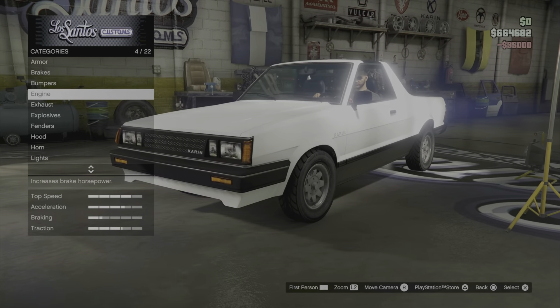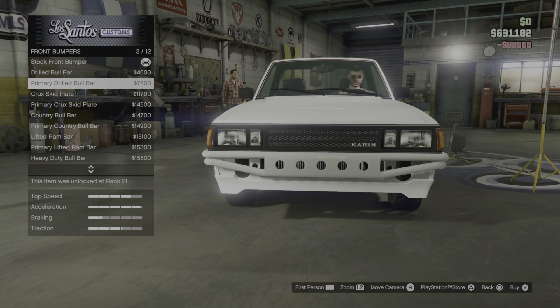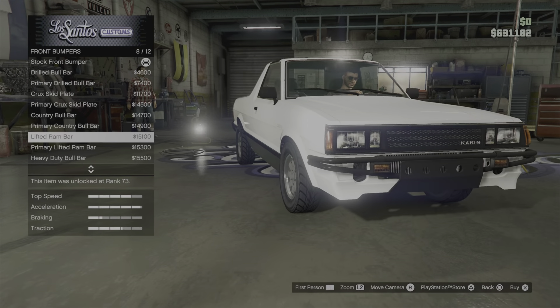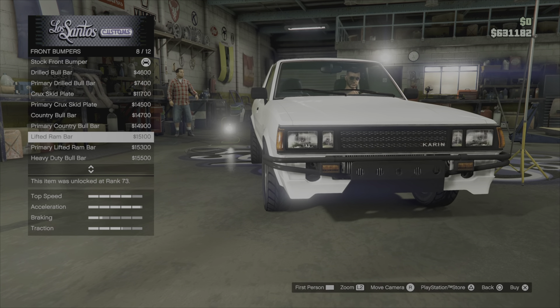Brakes will do. Engine will do, here we go. Now we've got the bumpers. The visual changes - okay, change the bar. Hit the lights in it. Wait, does it have a plate already on? Oh yeah, it doesn't have a plate on the front - you can just add a number plate on that.